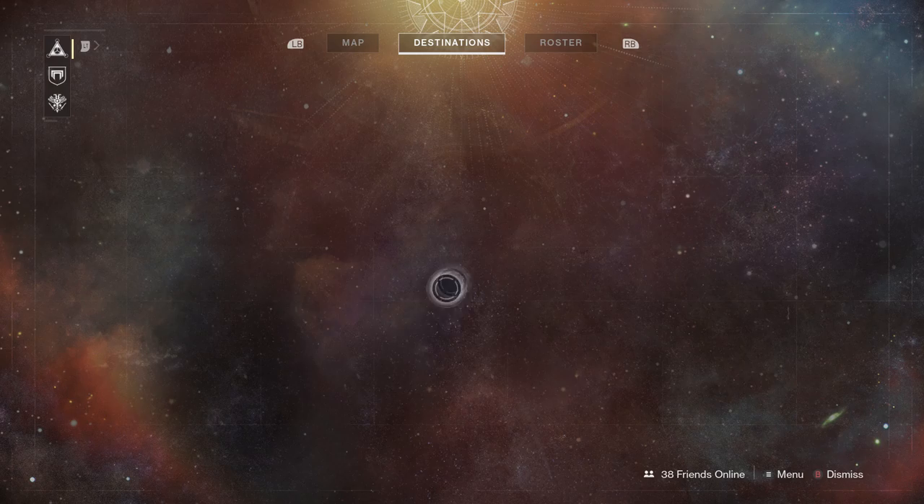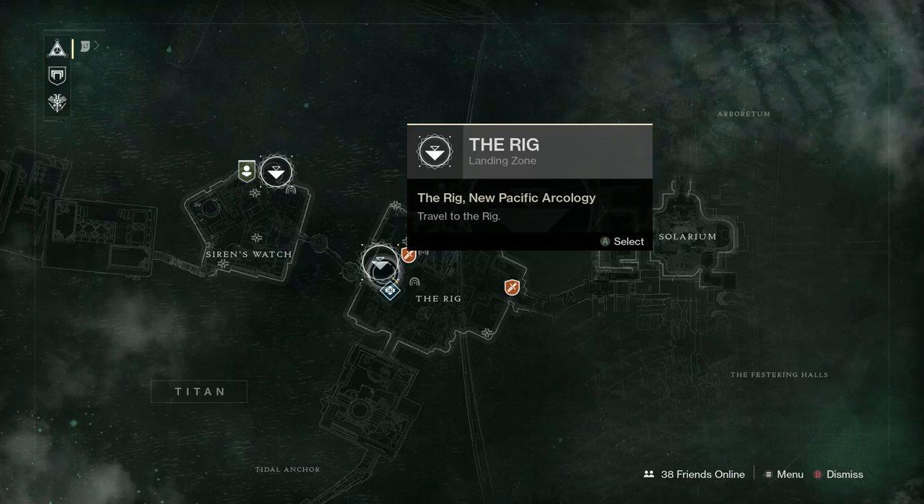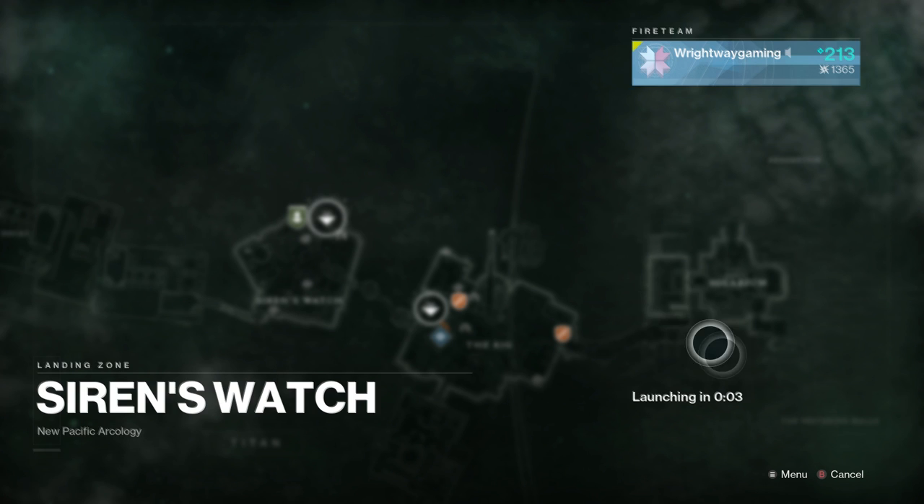Next up we'll be heading to Titan, which is the next map you gain access to. If we go to Titan, you'll find that the vendor there is called Sloane. We'll fast travel to Siren's Watch.